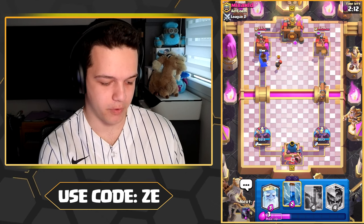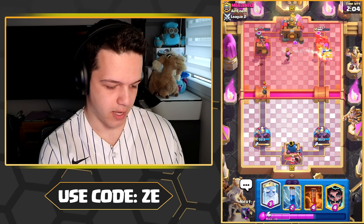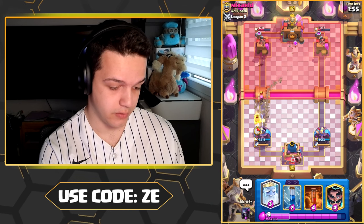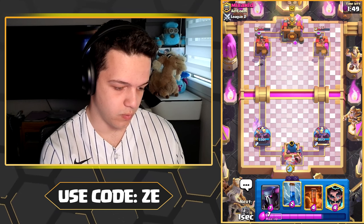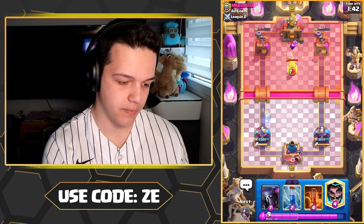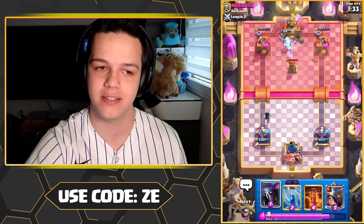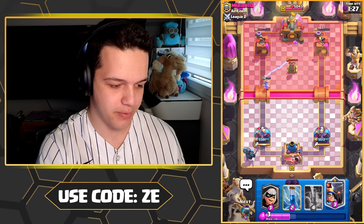Guardian over there, Battle Ram on the right — yeah, that's the bridge spam I like! I don't need to defend that Bomber — do I need to defend that Firecracker? Absolutely not. A few shots... you really need one other troop like some Skeletons to assist the Dagger Duchess, because she's gonna get that high burst of damage to eliminate like 75% of your opponent's troops, but the last 25% — it's like, what the heck?